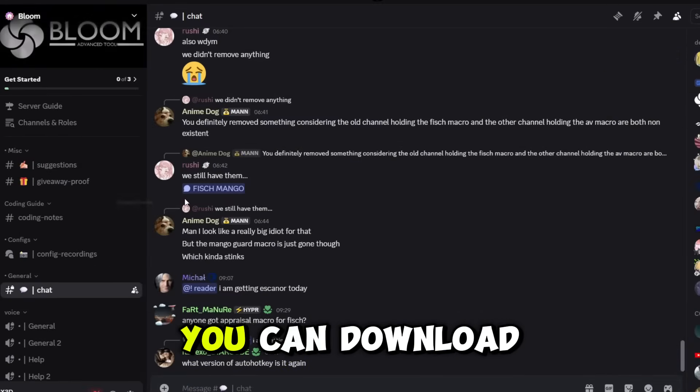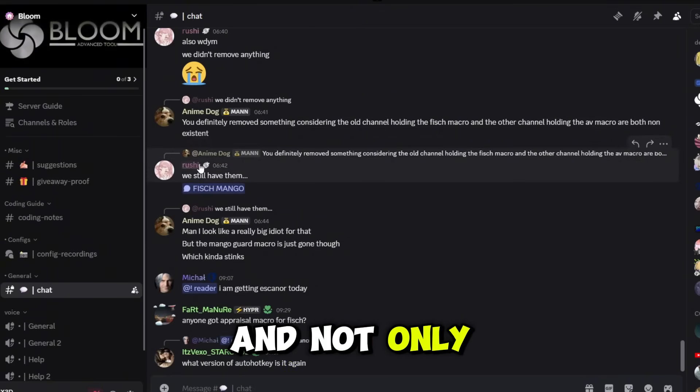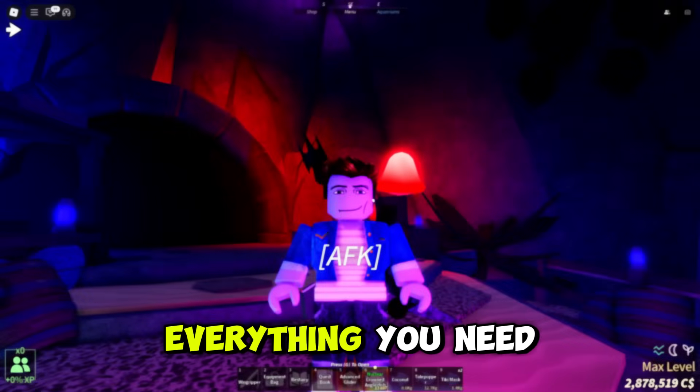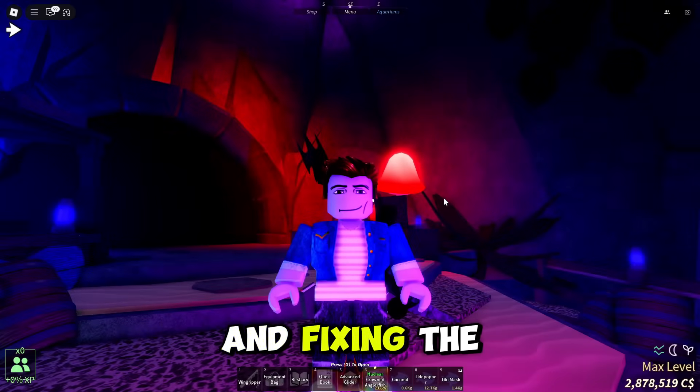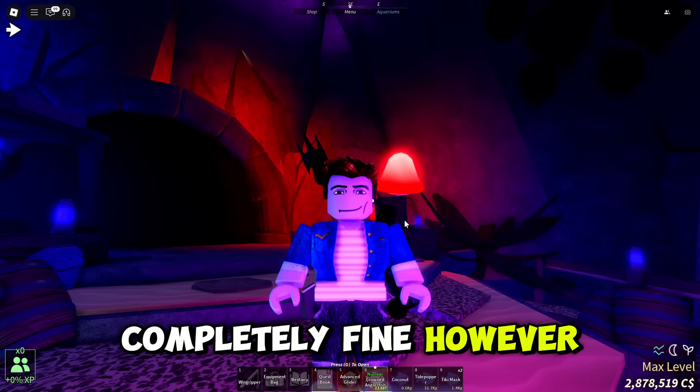Join the Discord server. Once you join, you can download the macro there, and there is also going to be an AutoHotkey link. Everything you need for getting the macro and fixing the macro will be in the description of the video. At the end of the day, just go to the comment section and the Discord server and the macro should be working completely fine.